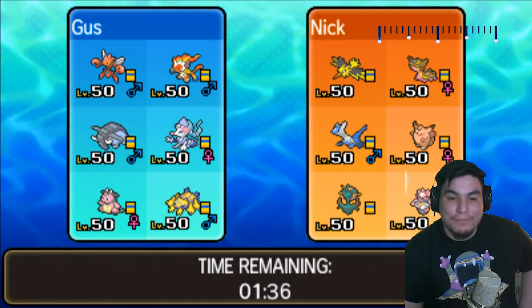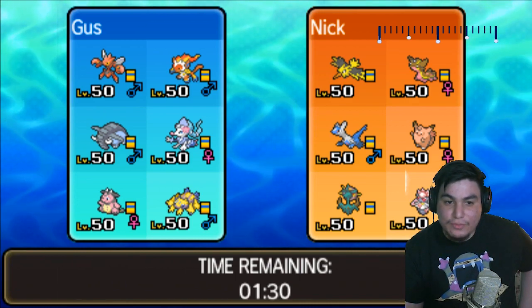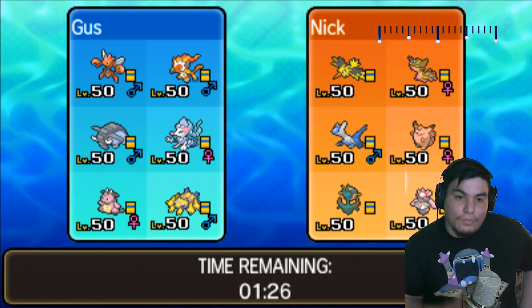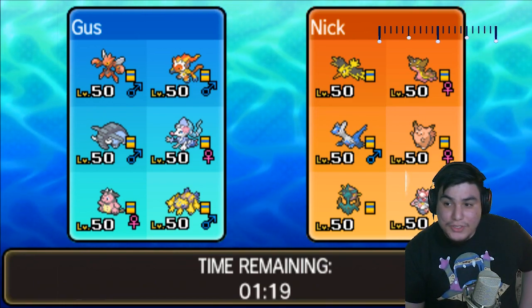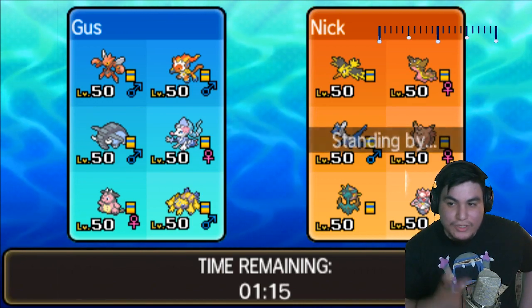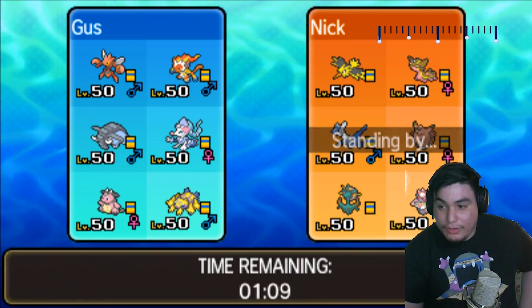That was back when I was missing Hydro Pumps left and right, and it put me in a pretty bad position. But here we see a Zapdos, Gastrodon, Latios, Clefable, Mega Diancie, and Dhelmise. He actually didn't have a ground type on his draft, so Volt Switch was really free here. We don't see the Hoopa Unbound, we don't see Lucario, and no Roselia.